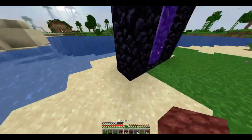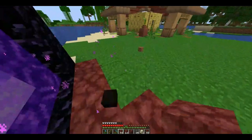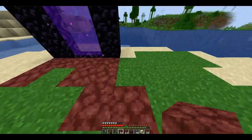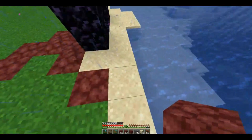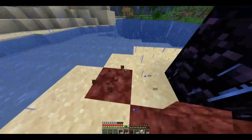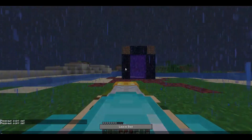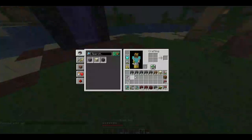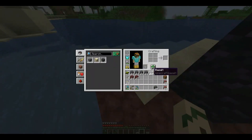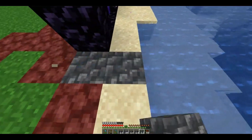Let's get to decorating. I definitely want the front of this to have quite a bit of netherrack, as if it's creeping out, to give us a little bit of something different. It's not going to be too much. Then we'll shove it on the back and grab out our basalt and deep slate. I'm not exactly sure how I want to go about doing rocks — I just thought of it and thought it would be cool.